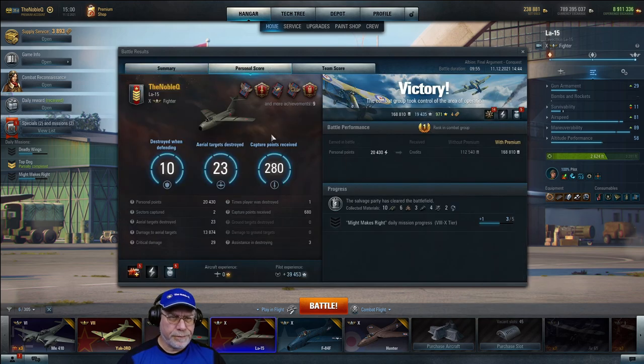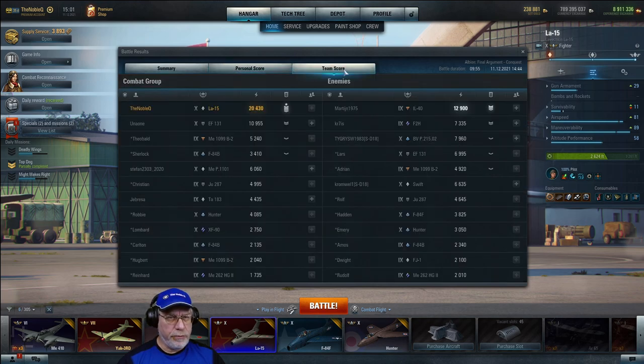Looking at the personal score: all class-specific missions were completed, hence the Five Chevron battle. 20,430 personal points, two sectors captured — that was the airfield twice. 23 aerial targets destroyed, three more than required for the Ace. A healthy 13,874 damage to aerial targets with 29 critical hits. Lost the aircraft once — I threw it into the ground. Capture points 680: 400 defending and 280 attacking. In the team score I was comfortably first by both chevrons and personal points. EF-131 contributed 10,955. On the enemy side the IL-40 scored 12,900 decent personal points, but I can't help feeling his tactic of continuously going to the center backfired for his team.